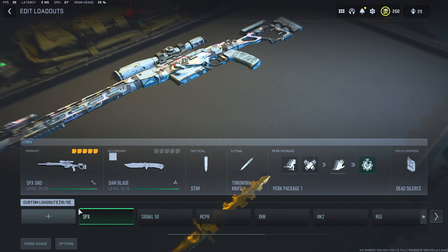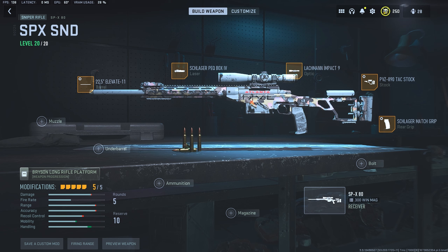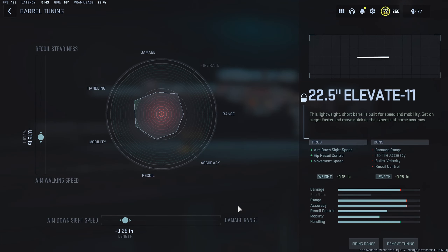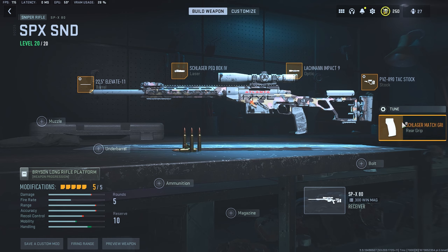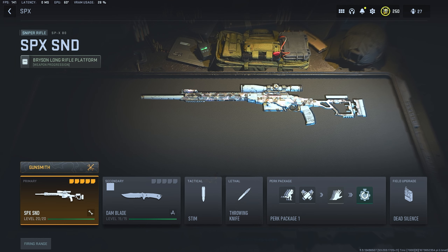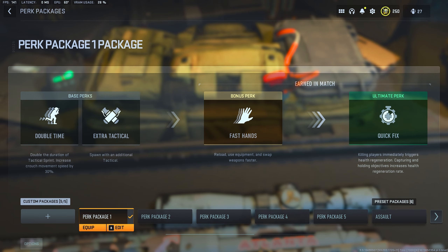Let's take a look at my class setups. The SPX is probably one of my favorite snipers — one of the fastest in the game. It's not the best at range but great for aggressive sniping. Level up the LMS; you get a scope that gives much better accuracy. Run the PVZ 890 Tac Stock and the Schlager Match Grip. For perks I run Double Time, Extra Tactical, Fast Hands, and Quick Fix. I'll show you all the tunings for the barrel, scope, and stock.